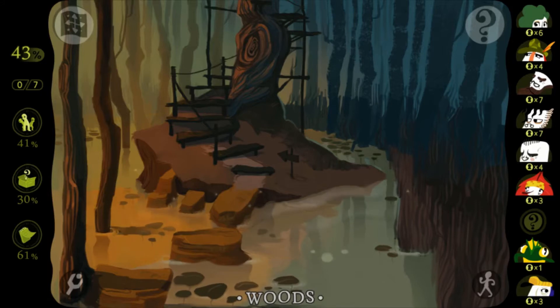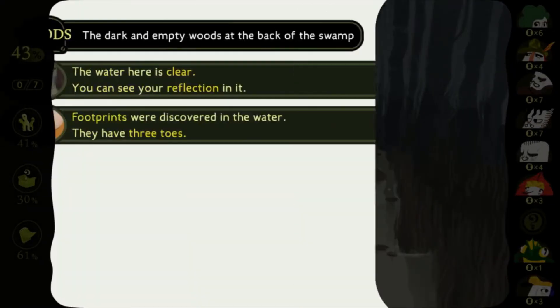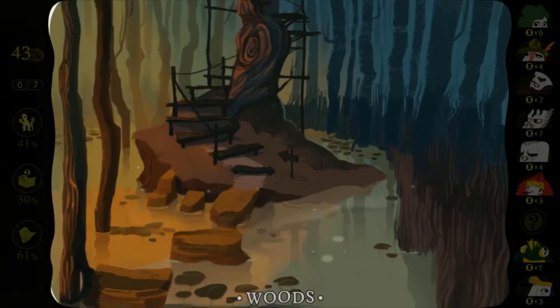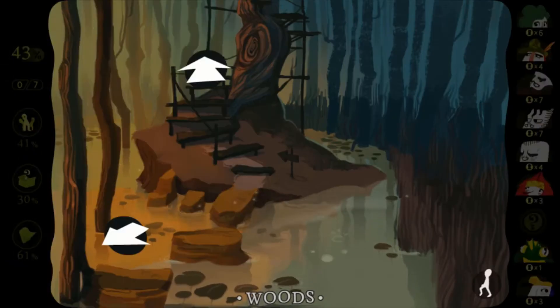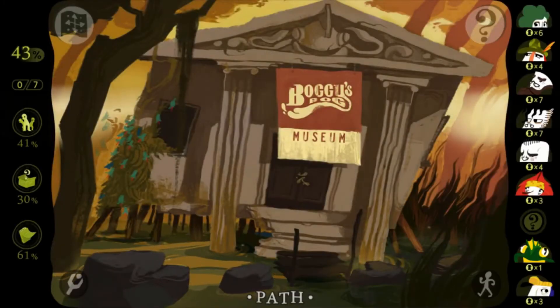With that said, I suppose we can just continue doing what we were doing. I don't even know if I've found all the clues here. I think we did — probably, hopefully. So we finished the wood section, so let's go back here to an area we have not been to: the path.